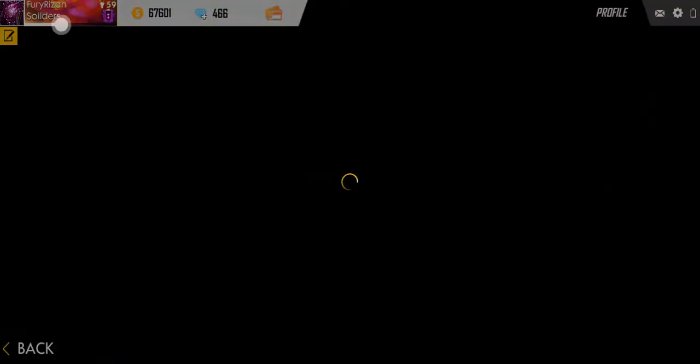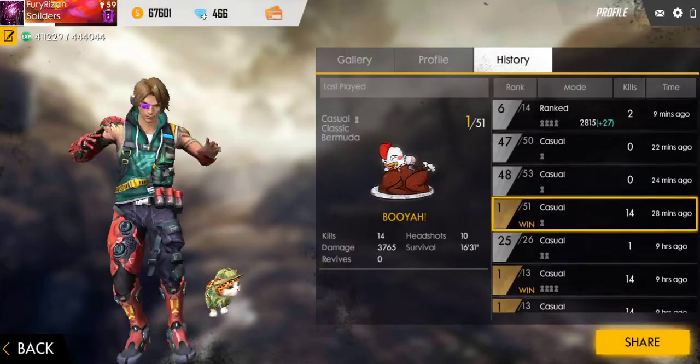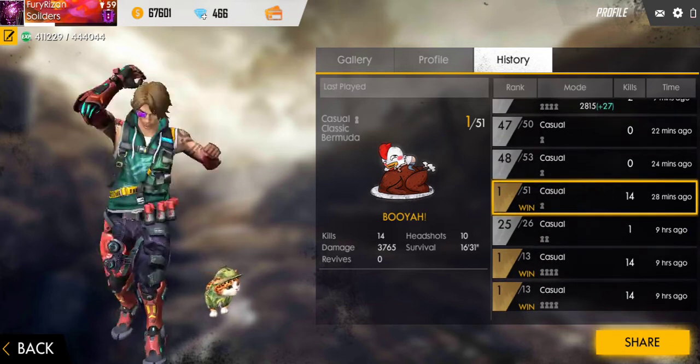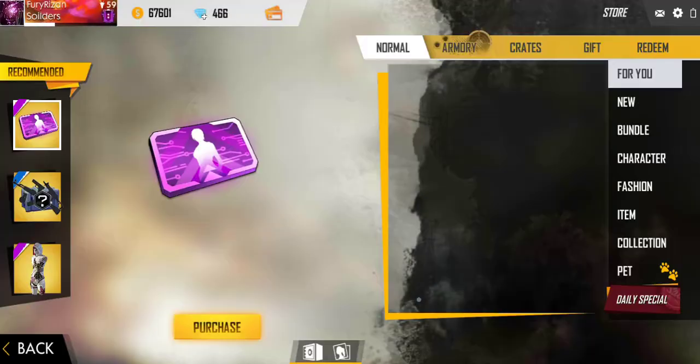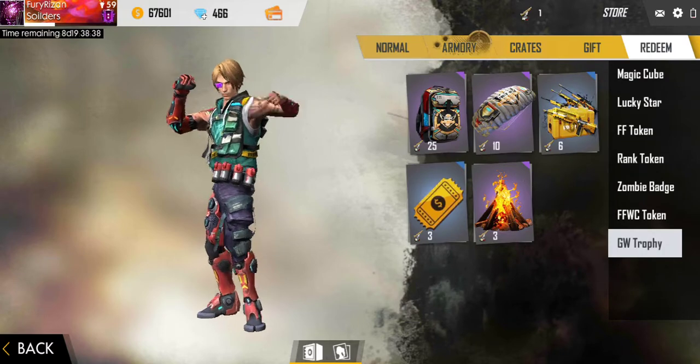I just got Booyah inside a solo classic match — you can see over here — by getting 14 kills. In this match I got just one GW trophy. So I believe if you guys want to get this GW trophy as a reward at the end of the game, you need to get a Booyah compulsorily.